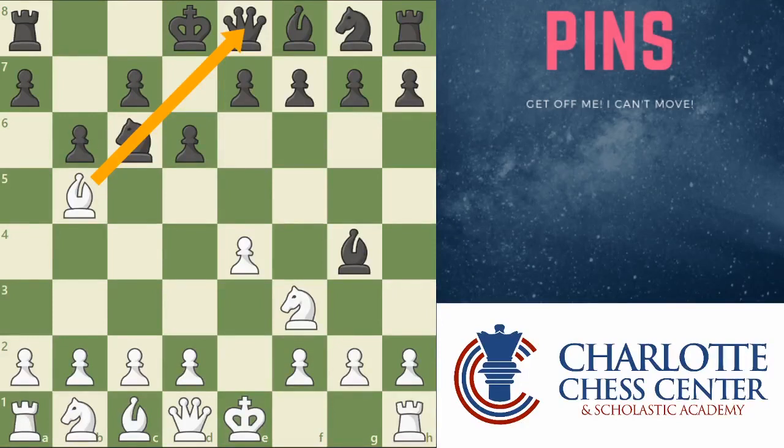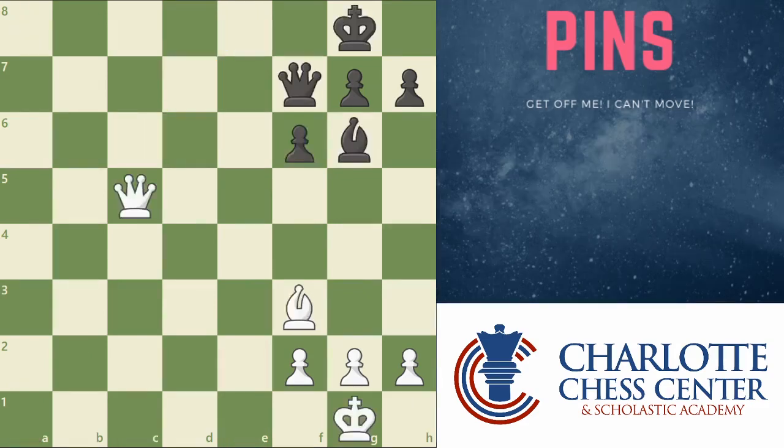Don't worry too much about remembering these names. The important thing is to remember what a pin looks like and the basic idea of having a piece that you're attacking and another piece that's more important behind it. So, what do we do when we have a pin? Well, the first way that pins are useful is in just taking the piece that you are pinning.